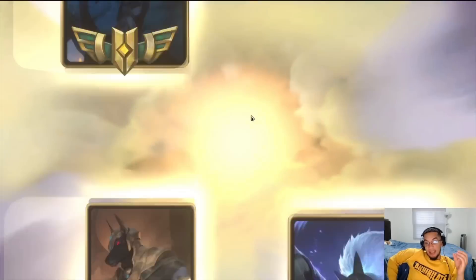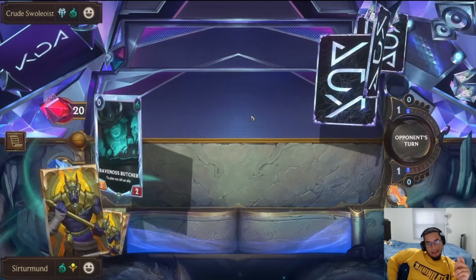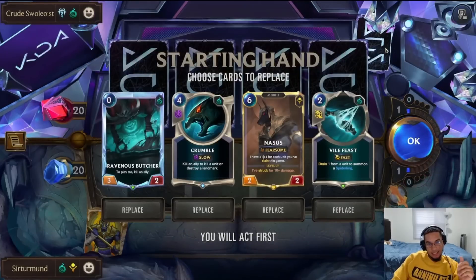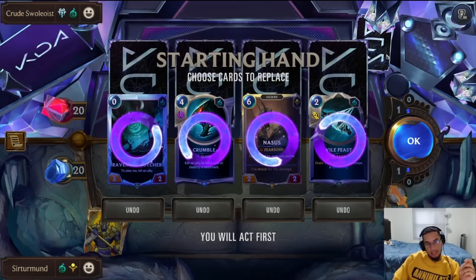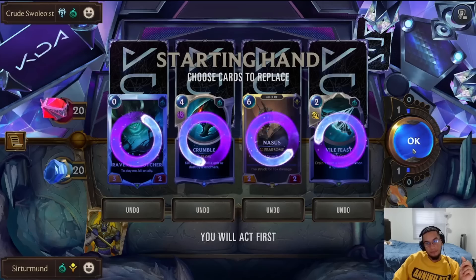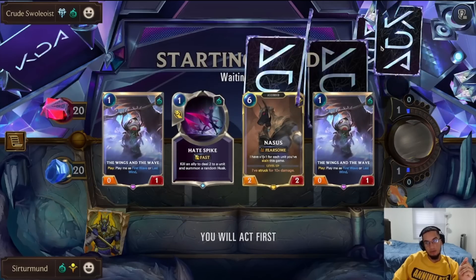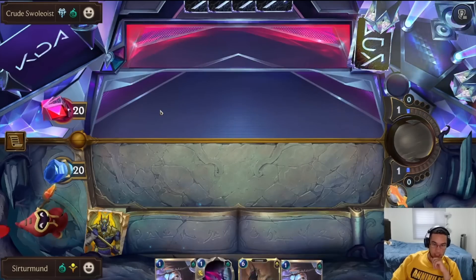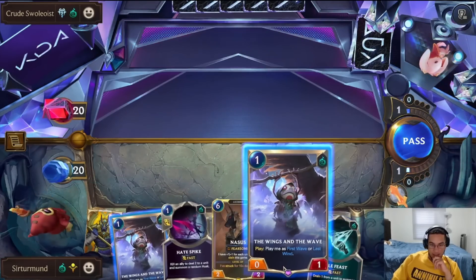In this matchup, we'll be going up against Feel the Rush. This hand is a little too early — honestly, if we got our Undying that would be so good. But instead, we get nothing.